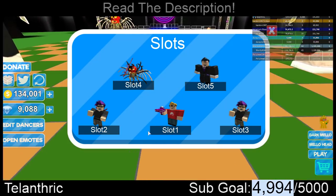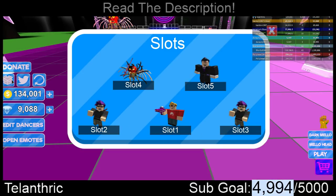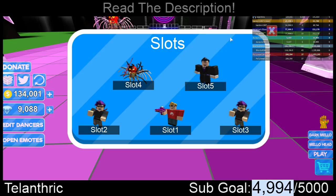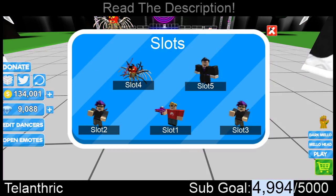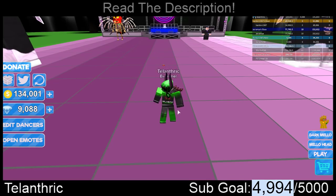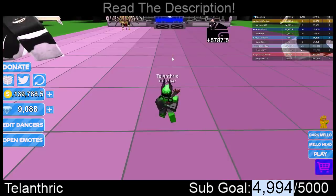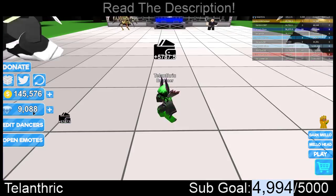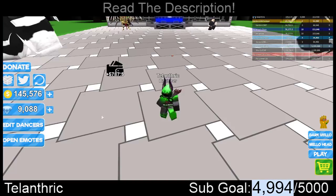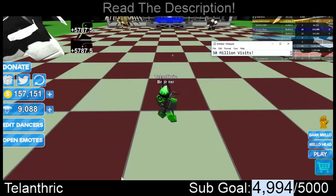I instantly got the best character in the game, and that's very overpowered. I can do this, so now instead of just getting 700, I get 5,700 each time. That's just super, super overpowered from that one code.